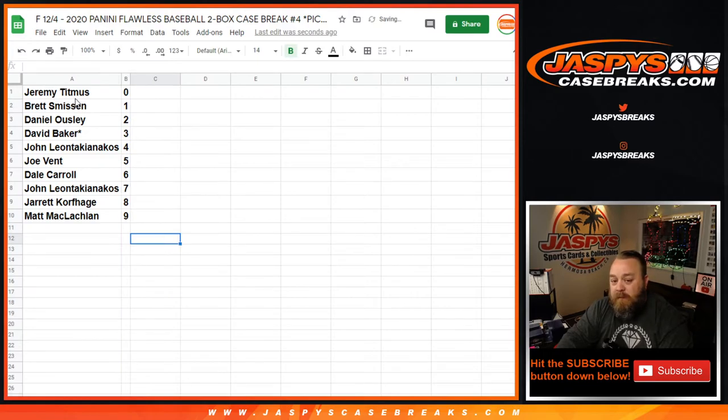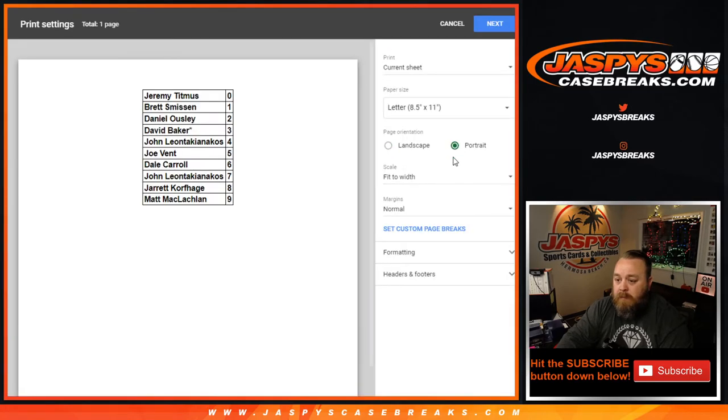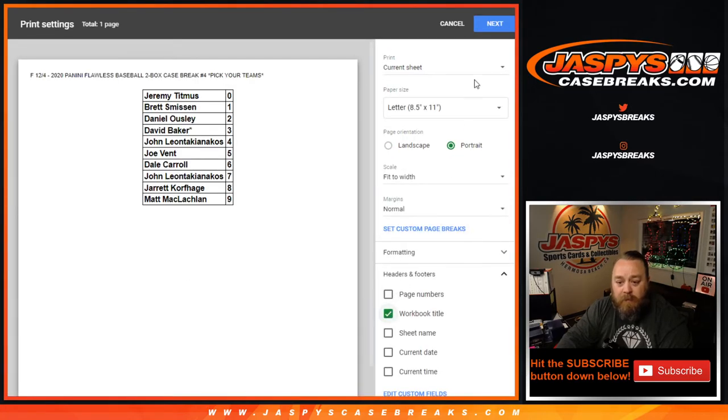Quick trade window — give it about 20 seconds. Not often do trades happen in this, but with a product like this, why not? Give it ten... five... three... two... one. No trades. Print.